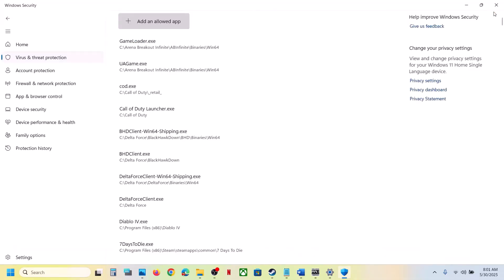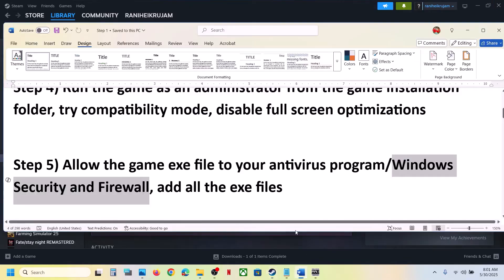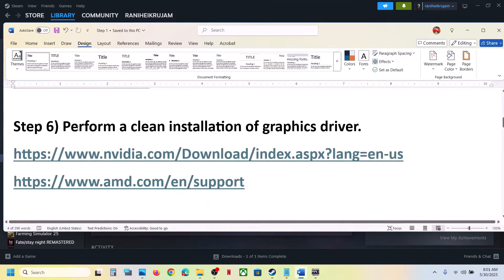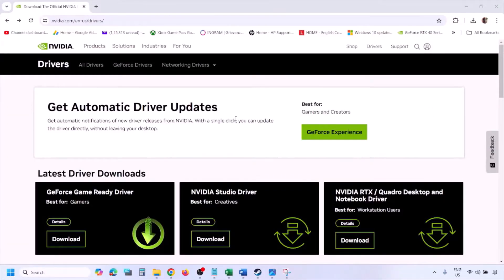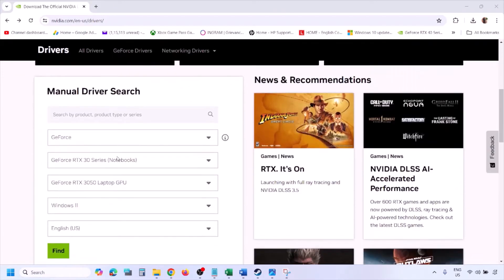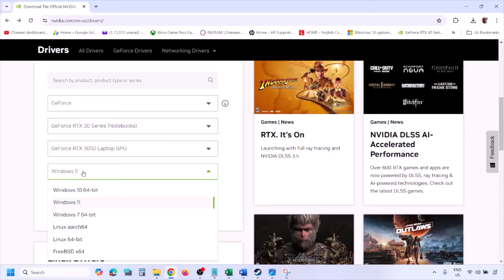The next step is to perform a clean installation of your graphics driver. If you have an Nvidia card, go to the Nvidia website; if you have an AMD card, go to the AMD website. On the Nvidia website, select your graphics card from the list, making sure to select the correct card and the right operating system.